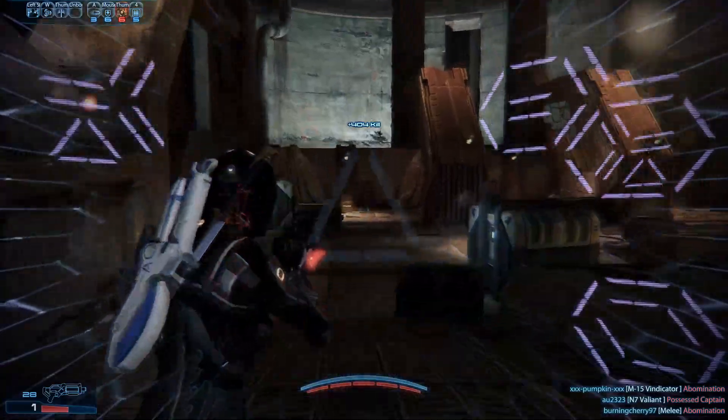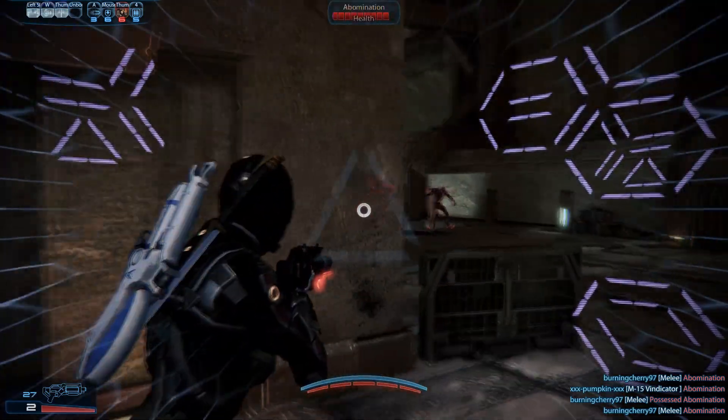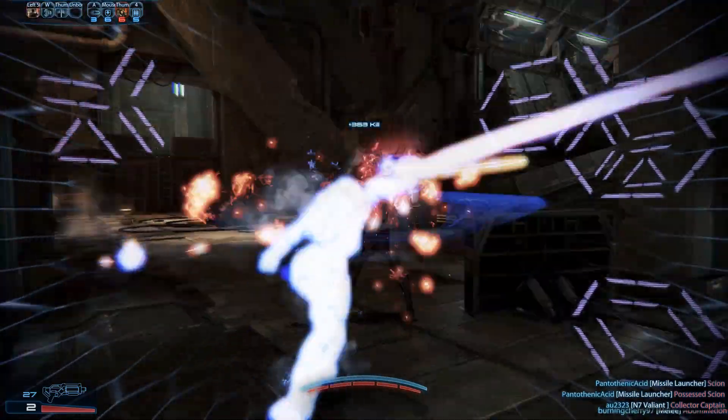The light melee is a sequence of three quick sword attacks, and the heavy melee is a slower but much stronger sword attack capable of decapitating the targets. The power set on this character consists of Tactical Cloak, Electric Slash, and Shadow Strike.